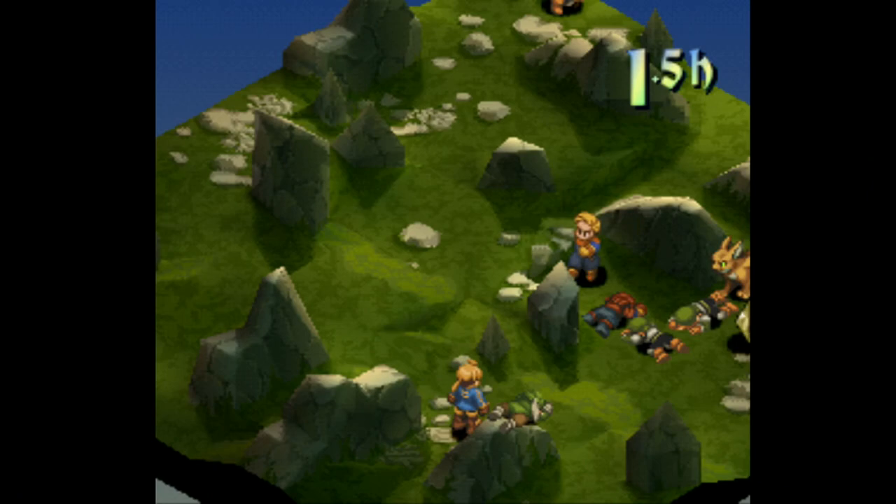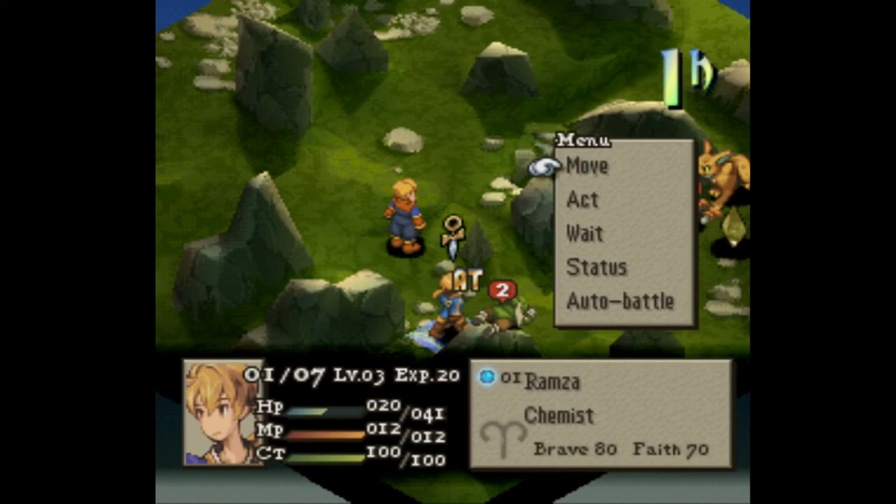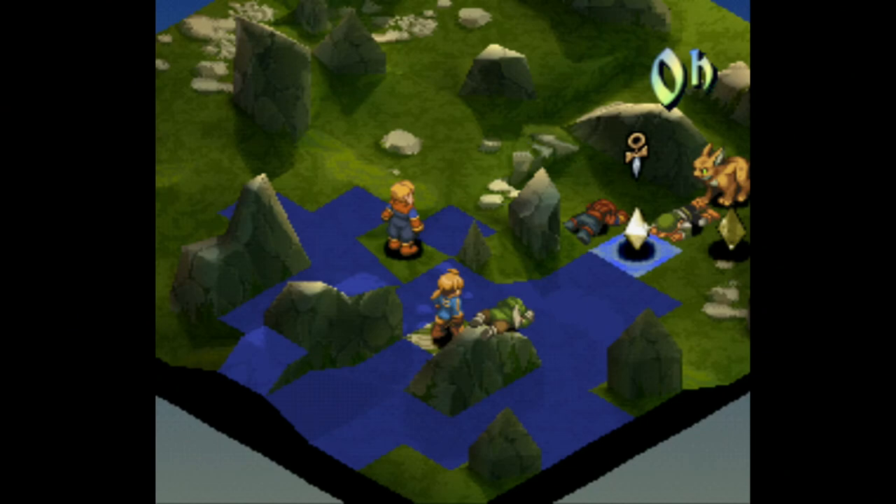I thought he was going to get the crystal — he's just running away. I'll get this crystal. Actually, I think it's worth wasting a potion just to see what abilities I can inherit, but I don't want to move over there without full health because that cat is slightly dangerous.